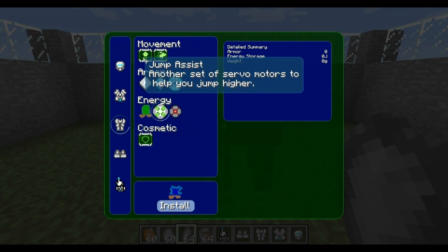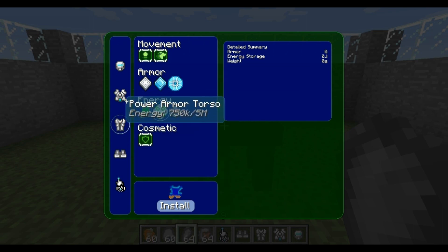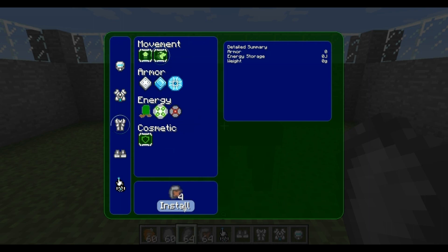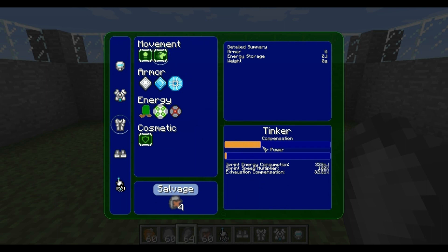For the legs, there are two good options. You've got jump assist, which if you've got a jetpack you won't really need. So I'll go with sprint assist instead. Install that, and here you go — you can set how much energy consumption, and you can choose how fast it will be, how much quicker it will make you sprint, but also how much energy it consumes. The sprint energy consumption is much higher, but the sprint speed multiplier is much higher as well.